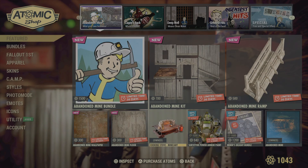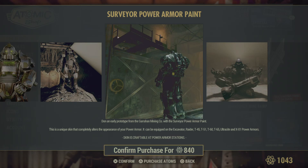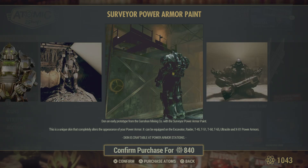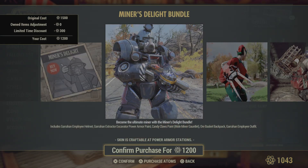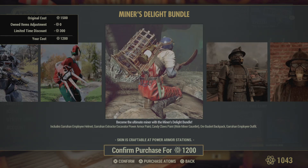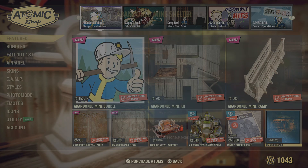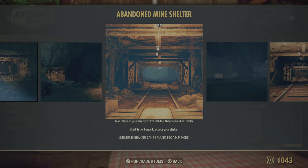The cooking stove and mine cart are back in the shop if you haven't gotten them yet. The Survivor Power Armor Paint is available for your Excavator, Raider, T-45, T-51, T-60, T-65, Ultracite, and X-01. The Miners Delight Bundle is back out again if you want to grab it, and then of course you can get the Abandoned Mine Shelter to go along with it.